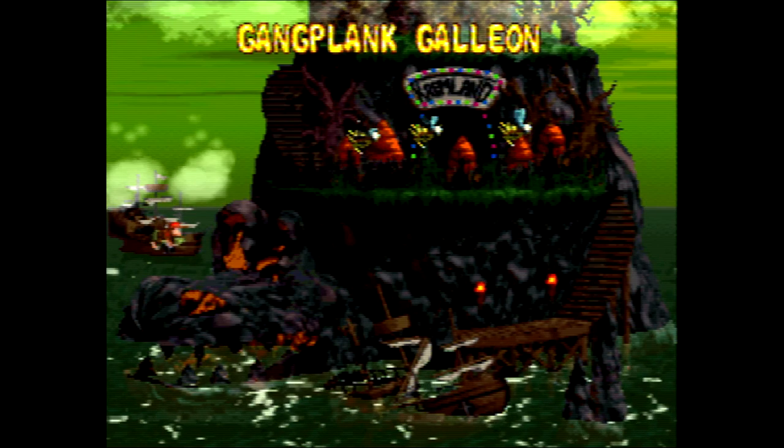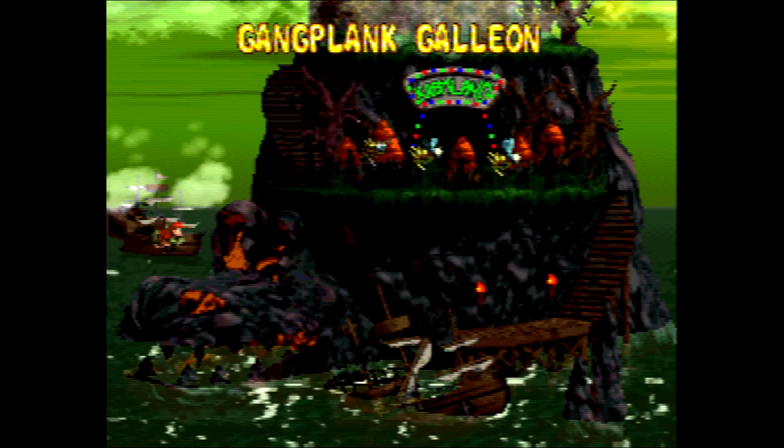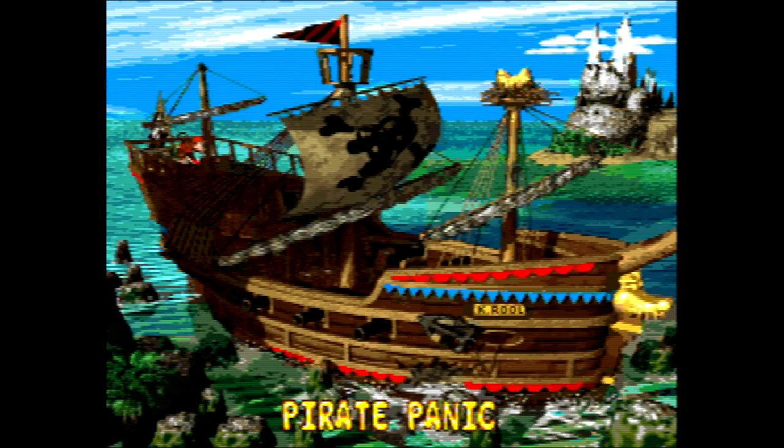So let's go with one player here. Just get started on our new adventure here at Gangplank Galleon, at Pirate Panic. Does it ever show you an intro saying this is directly after Donkey Kong Country 1? Well, that's where the instruction manual comes in, but you can see Donkey Kong Island in the background. You can see a shipwrecked ship with K. Rool on it. Captain K. Rool has gone and kidnapped Donkey Kong. So now Diddy and his girlfriend Dixie are gonna go and save him.